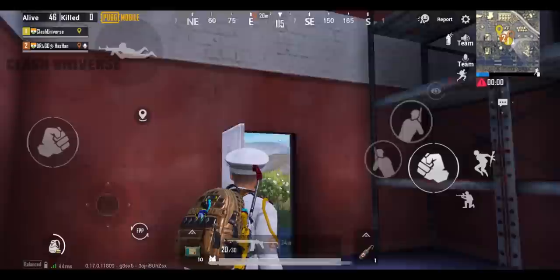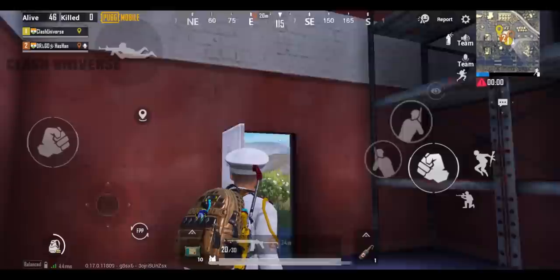Here's a good hiding spot inside this building in the military base. Just climb over this door, then jump towards this shelf. Once you're on top of it, wait for your enemies and surprise them.